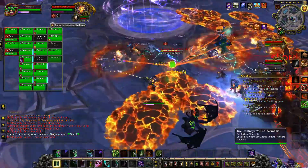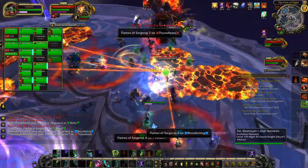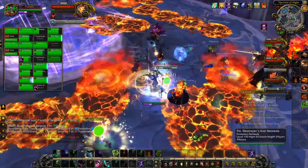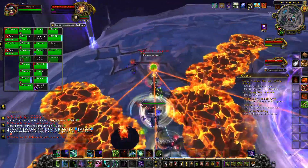Towards the beginning of the fight, Gul'dan will summon three allies to assist him in battle. You will need to defeat these before moving on to the next phases of the fight. The Inquisitor should likely be targeted first.